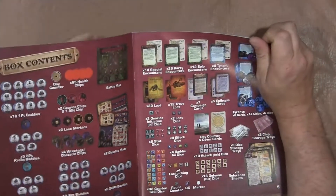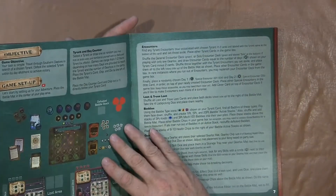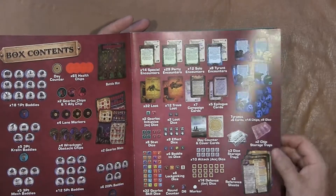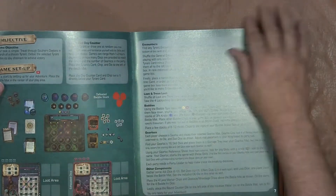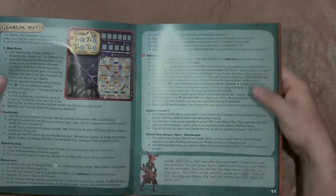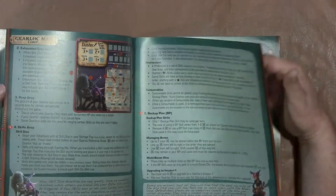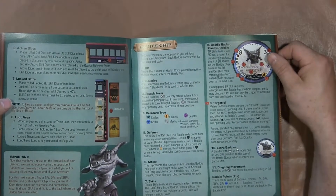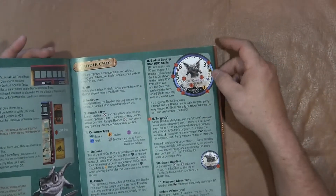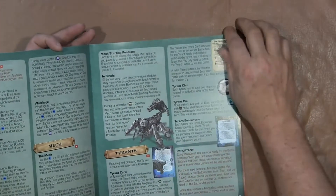Undertow is a storytelling game, and the guys from Chip Theory are looking at doing storytelling in different ways. The first page has all the pieces. The next page starts with objectives and game setup, then it goes to a gameplay overview that's two pages long — and when I say two pages, this isn't a full-size book. Then it starts talking about the gear lock mats. There's more than one mat — actually like one per player. And there's a baddie chip. These are your monsters, basically. A gear lock — gear locks are basically gear-like, steampunk-y things.